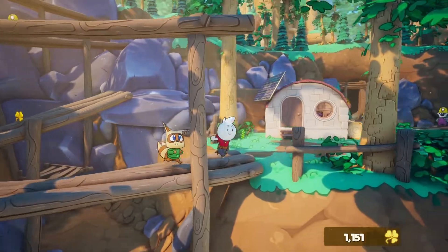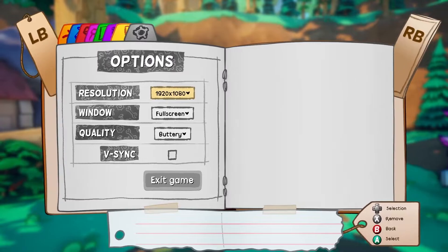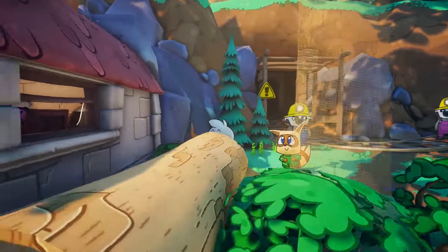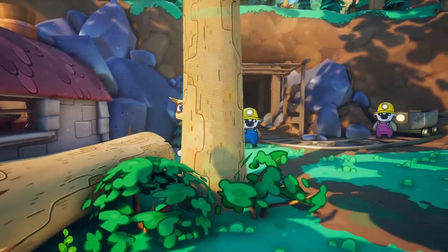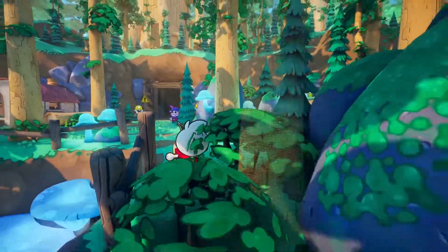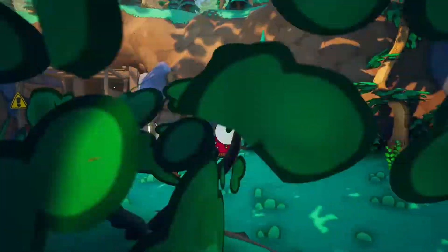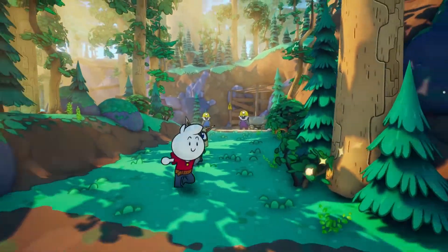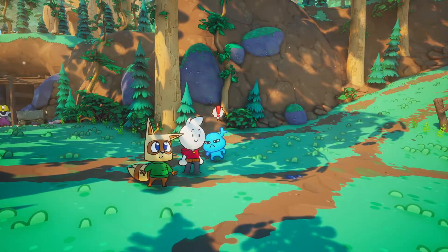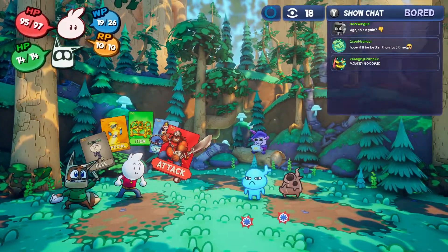That is so weird. I'm curious to see where that blue enemy went — or sorry, that fun guy. Where'd that fun guy go? Oh my goodness, am I getting a glitch? Am I getting a bug in this video? Nope, I think the enemy just completely disappeared. Oh hey, never mind — he's over here. I don't think I've ever seen that.